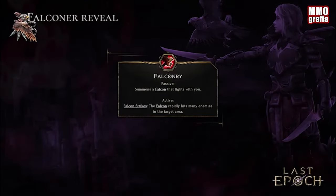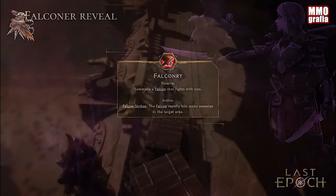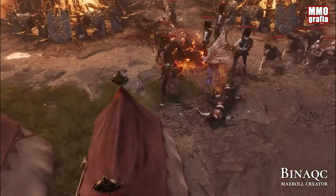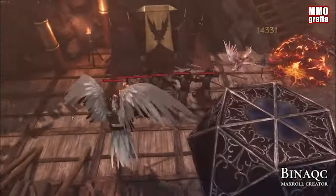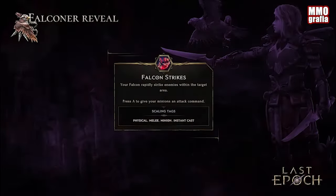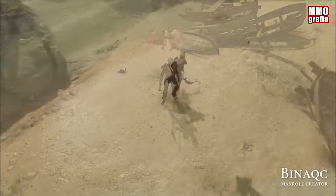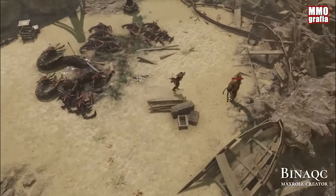Falconry is the primary skill upon choosing this subclass. It allows us to summon a companion, the Falcon, who attacks nearby enemies with great speed. The Falcon possesses its own set of abilities, one of which is Falcon Strikes. This attack strikes enemies within a designated area — this skill seems perfect for quickly applying ailments. It doesn't have its own skill tree, but can be activated by pressing the A key, which sends the Falcon to a specific location.